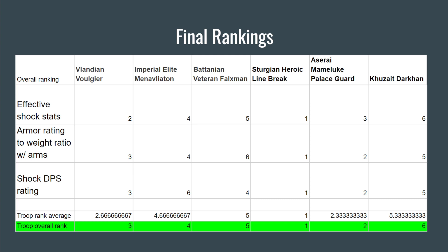The Batanian Veteran Falxman has the worst armor-to-weight ratio with arms and the second-worst Effective Shock Stats of all units. He doesn't have any two-handed weapon, no falx — just a polearm and some throwing weapons, and his armor is quite bad especially relative to its weight. The Kuzite Darkhan actually has incredibly high raw armor stats, potentially the highest of all units, but it's very heavy armor and his athletics stat is lower than the Sturgeon Heroic Linebreaker's, so the weight ratio isn't as good as you'd expect.